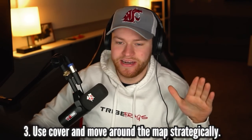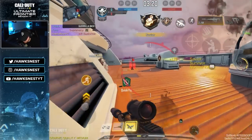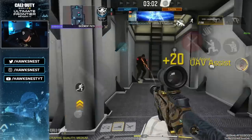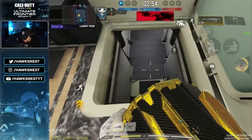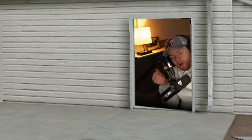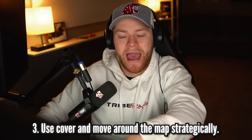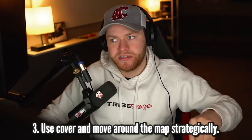Number three: use cover and move around the map strategically. This seems like a no-brainer for anyone that's played any shooter game, but it is often overlooked especially by newer players. When you're moving around the map, you're always trying to bounce between power positions — not just going straight from A to B. You want to bounce between points in the middle that set you up for success in gunfights, utilizing cover and head glitches, peeking around walls or using box head glitches. Always move between these head glitches and power positions so that whenever you get into a gunfight, you'll already be in the best position possible to win.